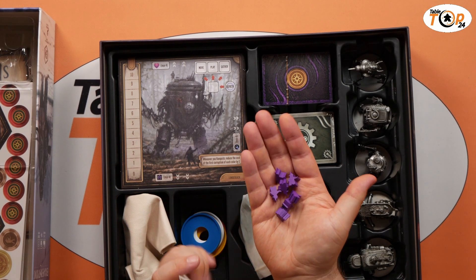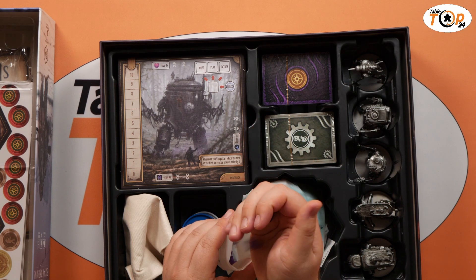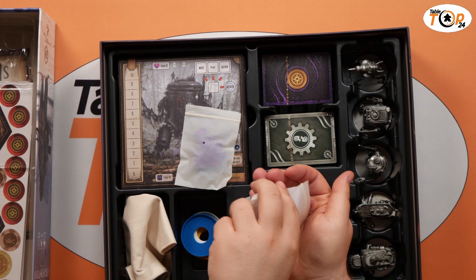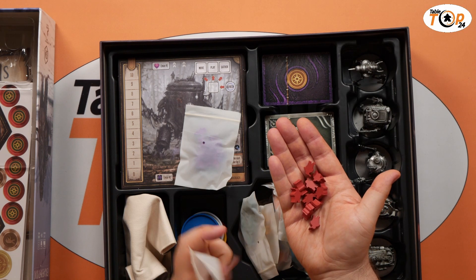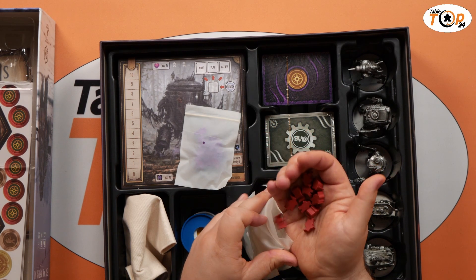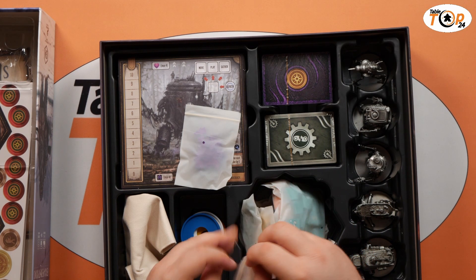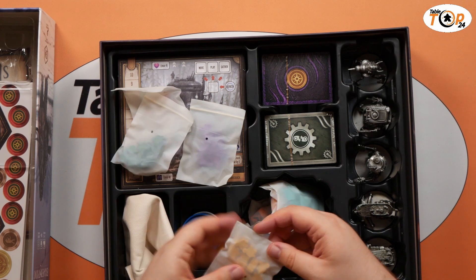These are our workers — so these are our purple workers, I can't remember what they were called. Each worker color isn't actually your own worker like you might have had in Scythe; the red isn't yours specifically, they're just laborers. Each of them has their own sort of ability that will be triggering some of the cards.